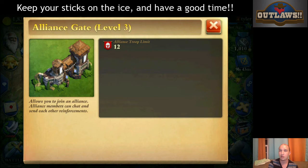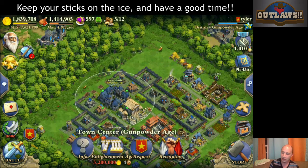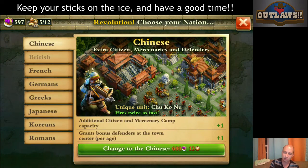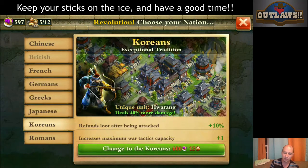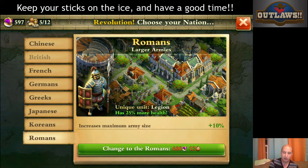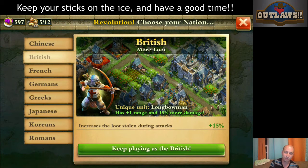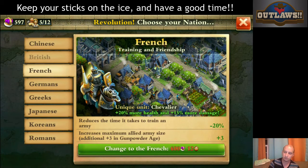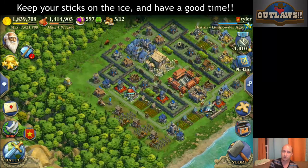This number is important because if you are on a lower level account, it will allow you to pick what troops are best suited to your nation. There are several videos available on the different benefits of the nations. You can also go to Revolution and touch on each one — it will tell you the different benefits of the Chinese, British, French, Germans, Greeks, Japanese, Koreans, and Romans. The more popular warring nations I would say are probably the Koreans, followed by the British, which is what my account here is, and the French are fairly popular as well. You can give those a read and figure out what troops would best suit you, and request the appropriate troops from your clan members.